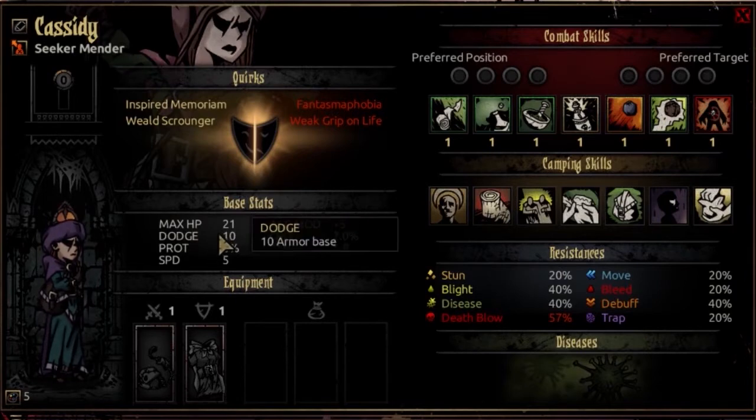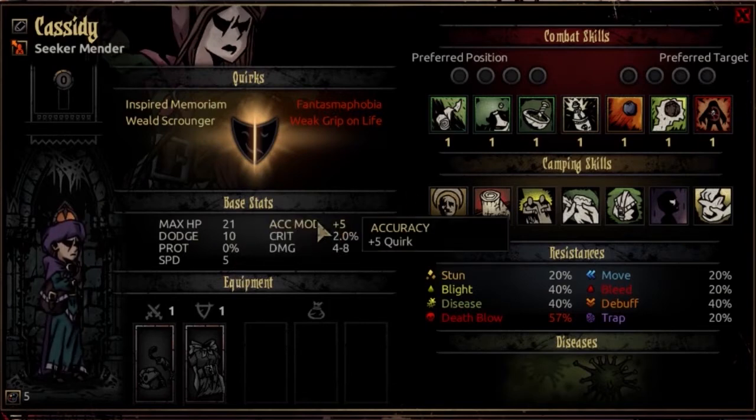Dodge — she is above average. She'll have a 10 dodge that becomes a 30 at max level. Speed — she's got a 5 at first resolve, which will progress to a 6 and then a 7 at max, so this is above average, the same speed value as a Houndmaster. She's going to go first fairly often but won't be the fastest unless you trinket her as such. Accuracy is normal. Crit starts at 2% and progresses to 6% at max level — I consider this below average, but only slightly.